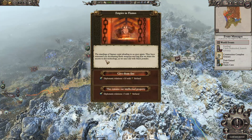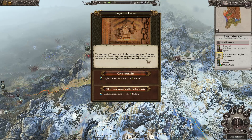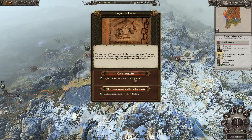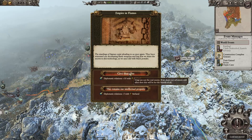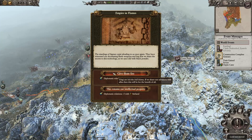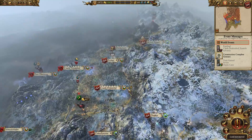Empire in Flames — the manlings of Sigmar come pleading to us once again. They have witnessed our devastating flame weapons and beg that we share the secrets of this technology as we once did with Black Powder. Ungrim are not the real enemy — if we share our advances with the allies there will be benefit for us all. Yeah, I'm going to give them fire.